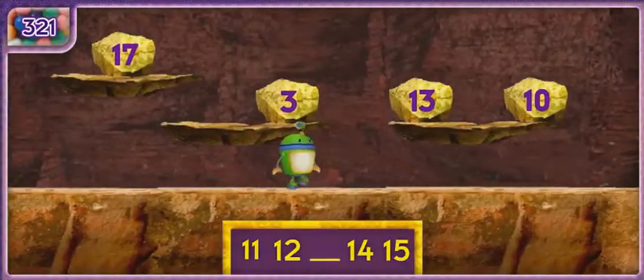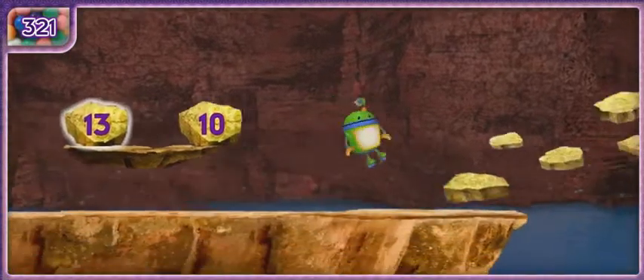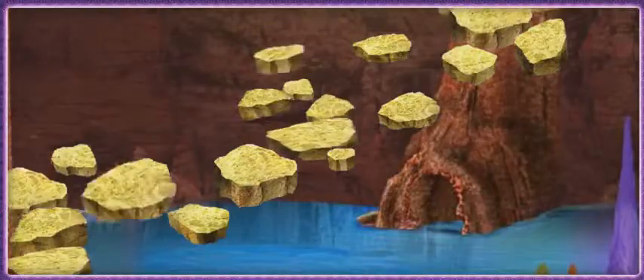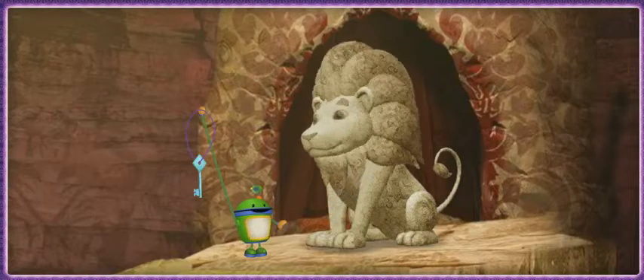We just need one more rock. Count with me — thirteen! Great counting, Umifriend! We found all the missing rock pieces and fixed the bridge. We got the diamond key!